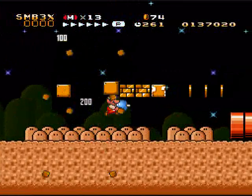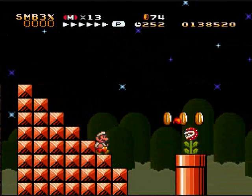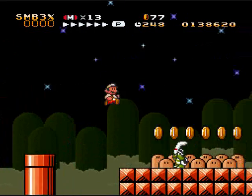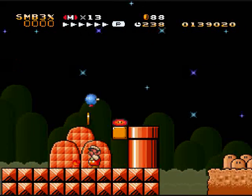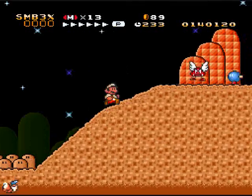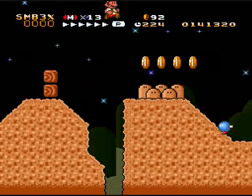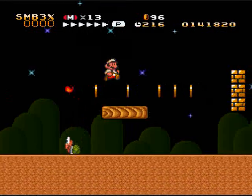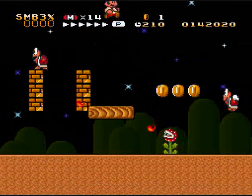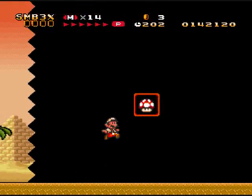I'm getting the hang of this. Remember, hold Y and B so that you can clear these gaps - hold Y alone and you'll still fall through. Look, sand! Bouncing blocks like Mario 3, and that's why I'm getting a flower. A platform for me to bounce on. This reminds me of another desert stage in Mario 3 - I think it was 2-2. This one had more water and very little quicksand. It's just the same concept.